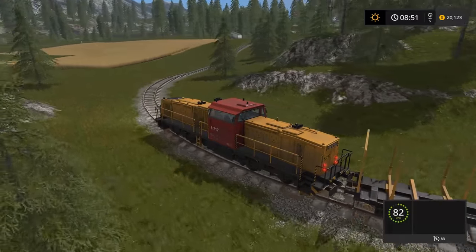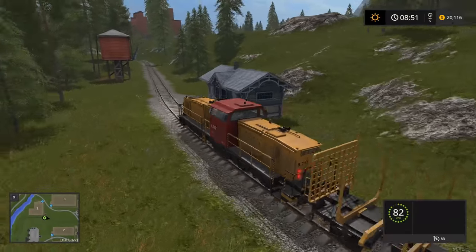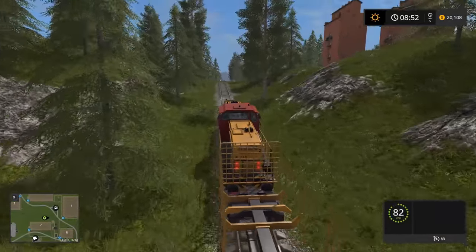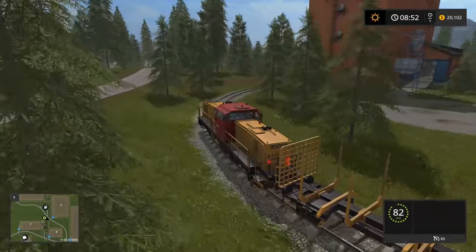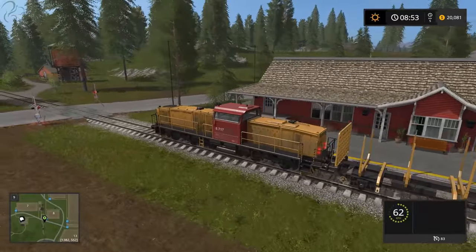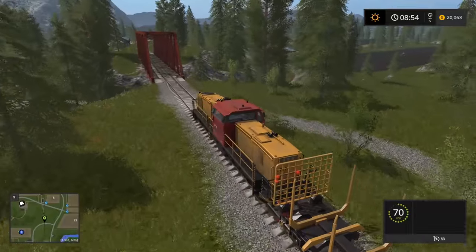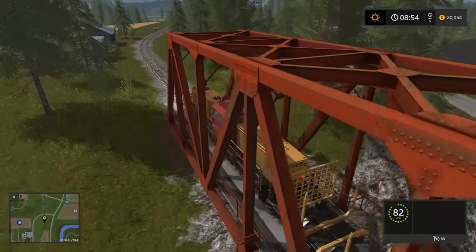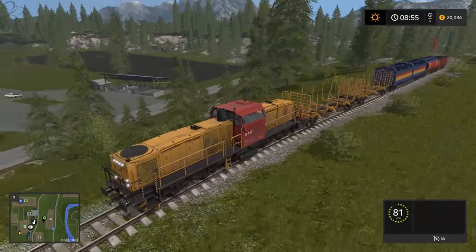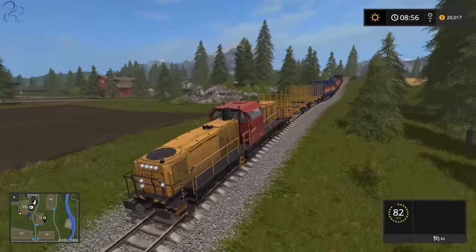Basically you're moving goods around the map — that's the whole point of the train, and it's much faster than using tractors and trailers. With logs you have to load them onto the back yourself using that crane arm. To fill the grain cars you pull up underneath the pipe and press R — similar to filling a tractor trailer. Notice the bells and barriers all work: when the train comes along, the barriers go down and the bells activate. There's no crash damage — if you hit into each other nothing much interesting happens.